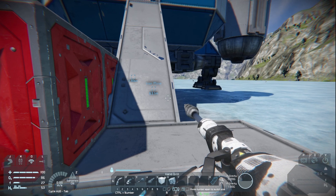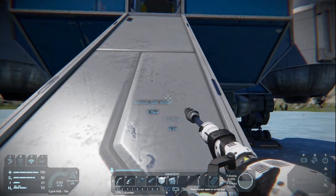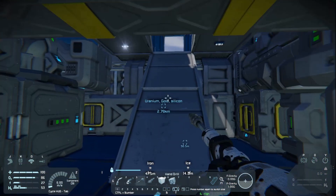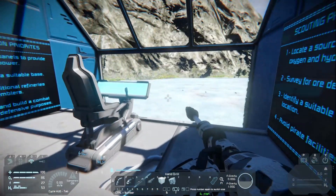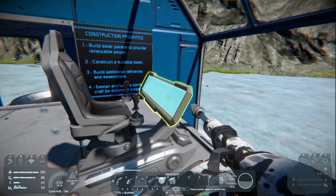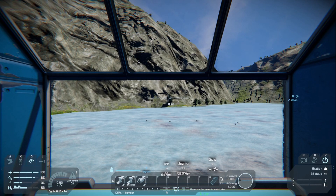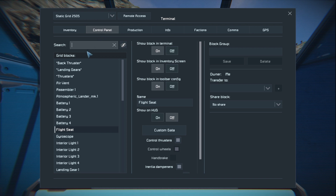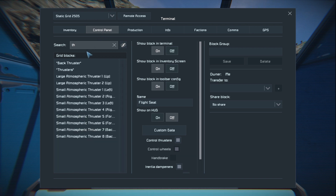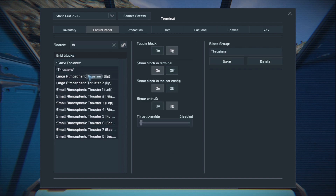First, we're going to go into the ship and turn on the engines, because if we do anything without turning on the engine the ship is going to fall and be damaged. Hit I for India, go to your control panel, type in 'thrusters', and you'll see the groups we made previously. Click on thrusters and click on.